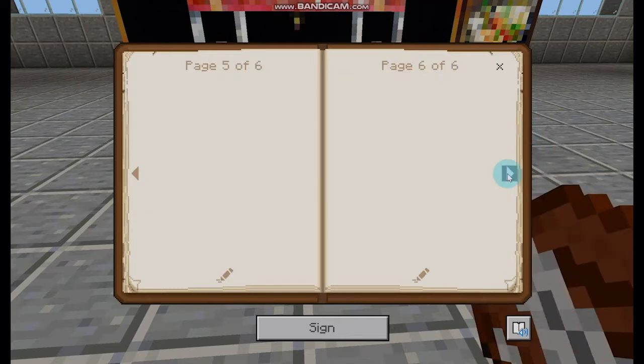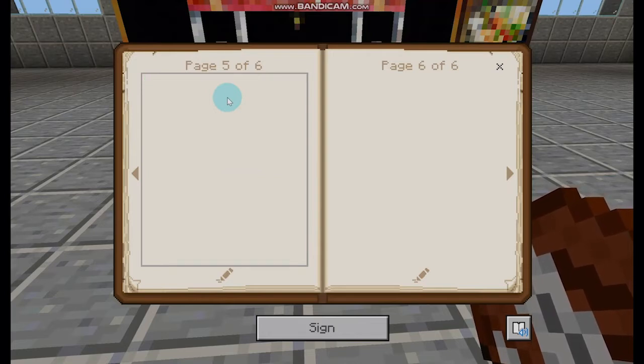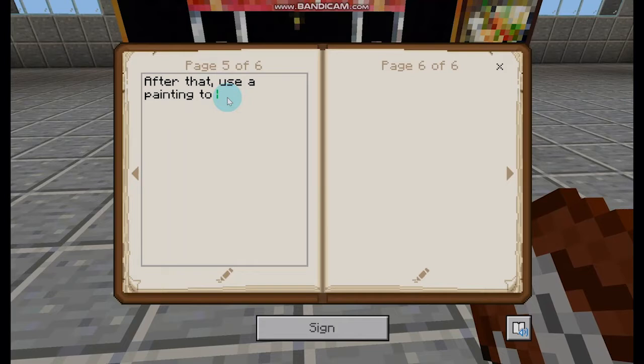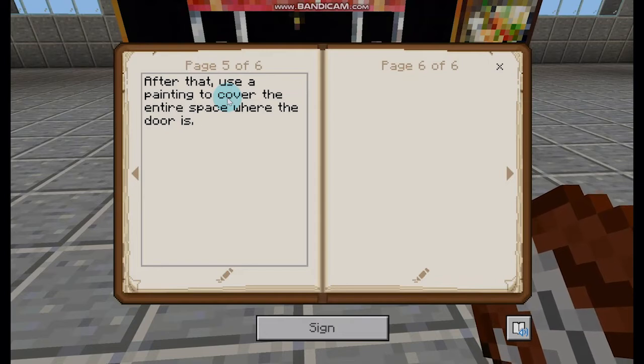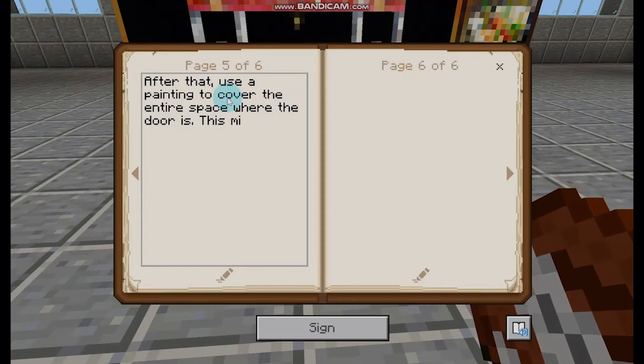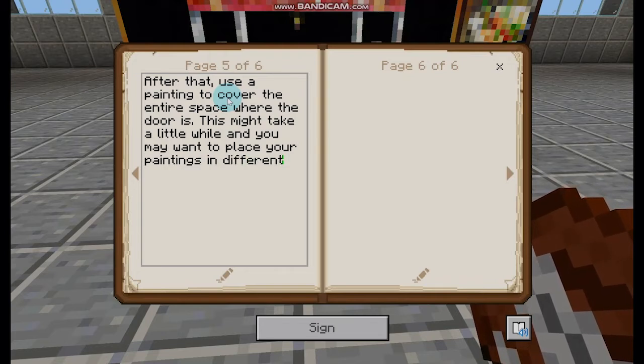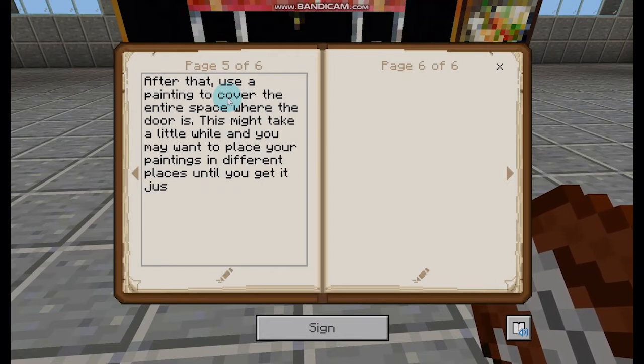We already know the next step about the painting. Let's use 'after that' as another time connecting word. After that, use a painting to cover the entire space where the door is. We also want to remind them that this might take a little bit of practice — it might take clicking in different spaces. So: this might take a little while and you may want to place your paintings in different places until you get it just the way you like.